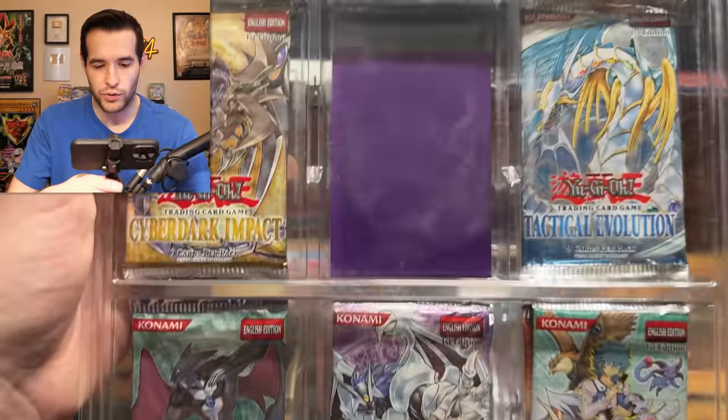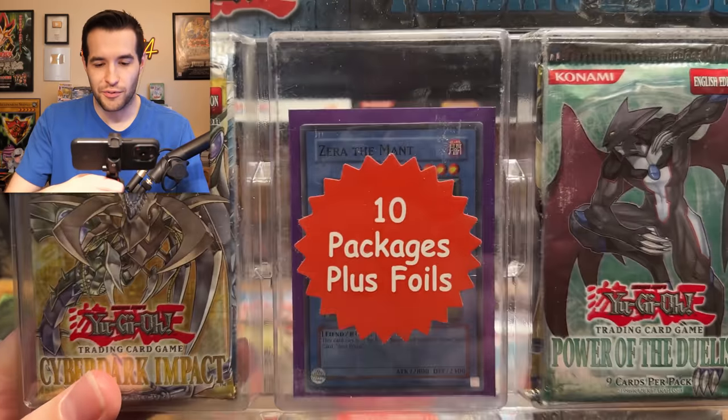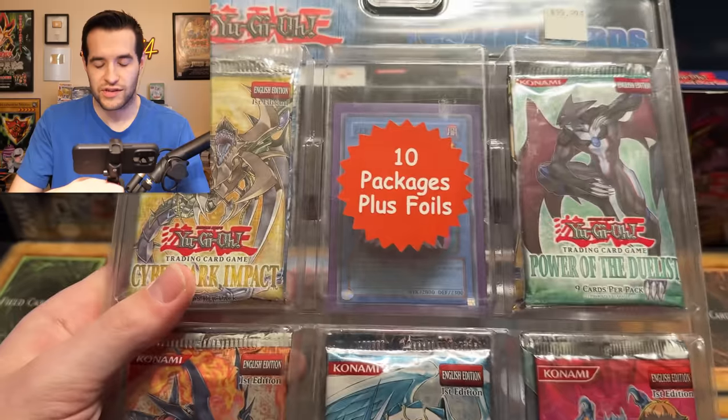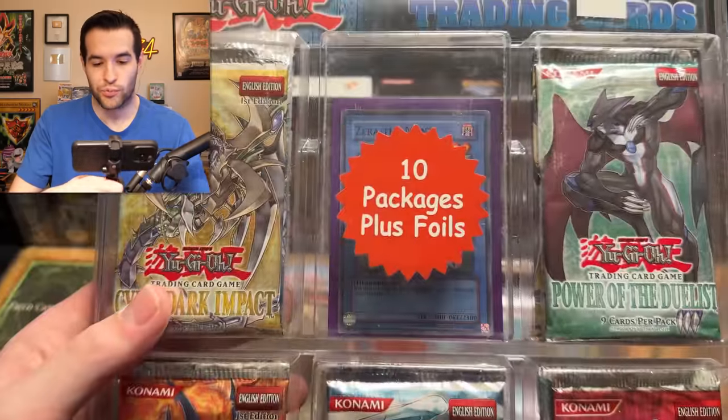We've got Glass, Power of the Duelist, Cyber Dark Impact, Tactical Evolution. These are first edition packs too. You get a couple foils like Zero the Mant from premium packs, so I guess that came out in 2008. These are at least from 2008 or newer, but not that much newer because we're looking at first edition packs. So I'm guessing they're pretty old.